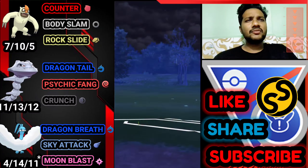Skarmory has the upper hand against Altaria because Dragon Breath, Sky Attack, and Moon Blast all don't do much damage. Skarmory's Steel Wing and Sky Attack do too much damage. I'm going to let Altaria go and bring back Vigro.